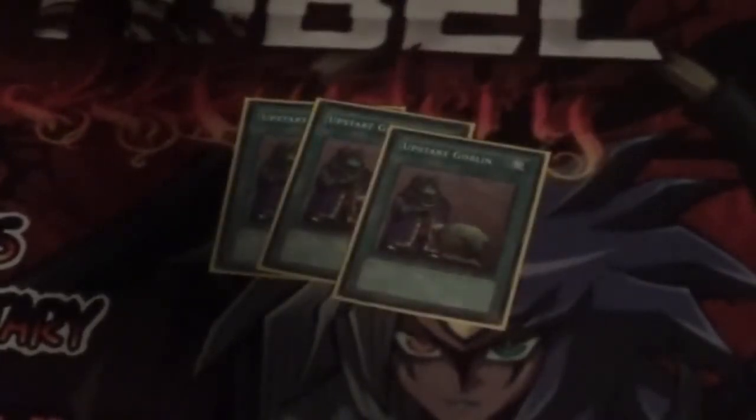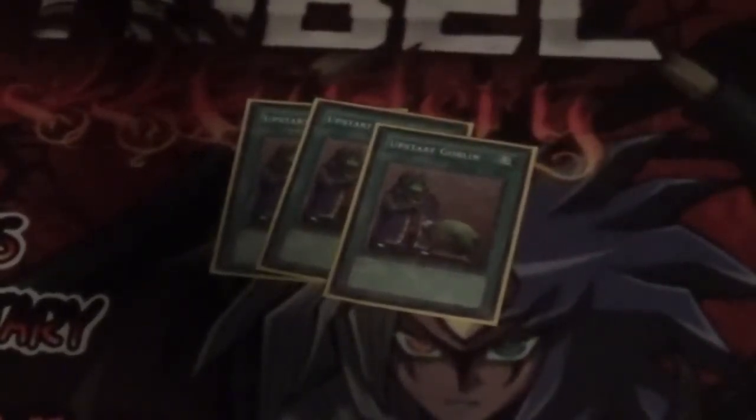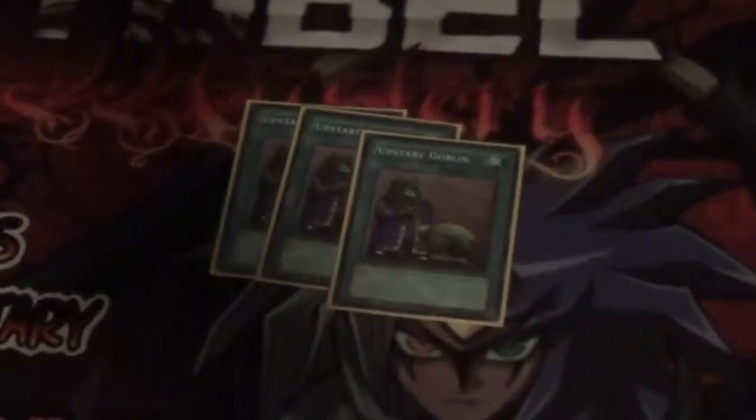Triple Upstart Goblin is probably my favorite of the three draw cards. I can just play it and draw a card — very powerful, great card. If you got some extra room I'd definitely recommend it. It's also really easy to side out, but I never sided it out because it was a draw card that let me draw into my side deck quicker. If your deck is tight you can side these out and put in more hate cards.